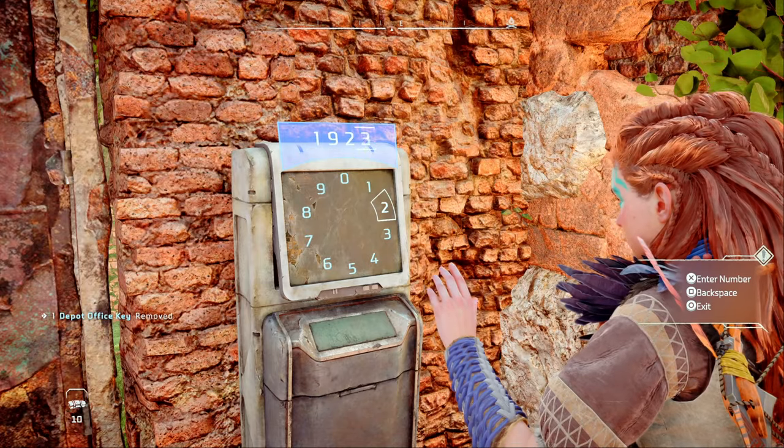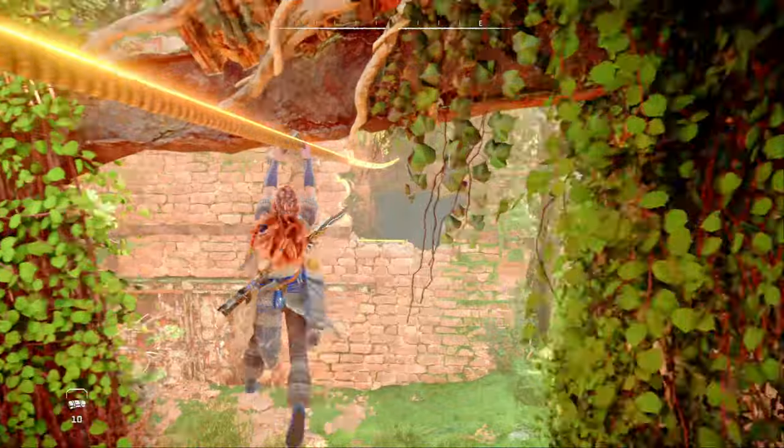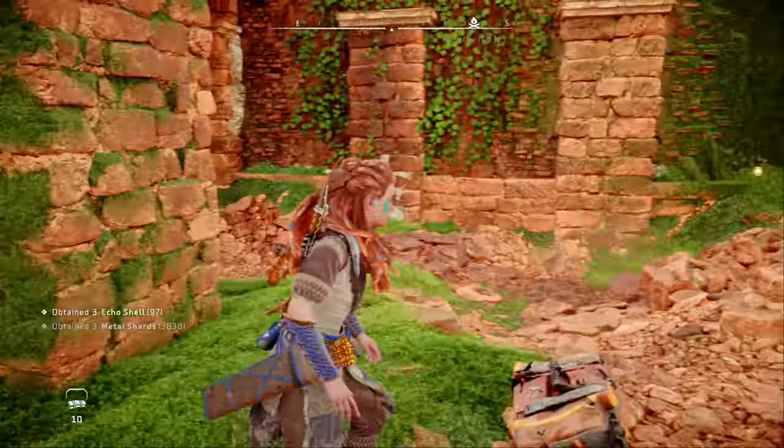Insert the key module and enter the 1923 date code to unlock the doors. Now you can jump through the opening onto a zipline that will take you into the northeastern room.